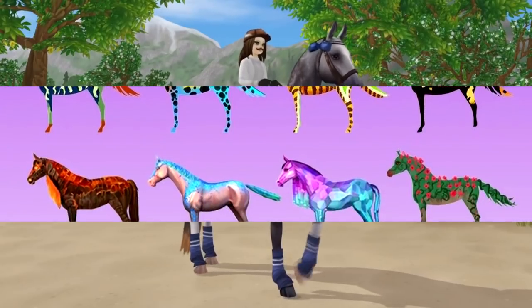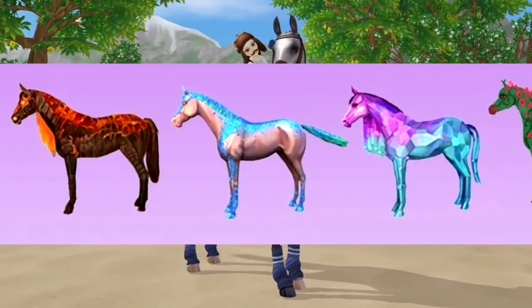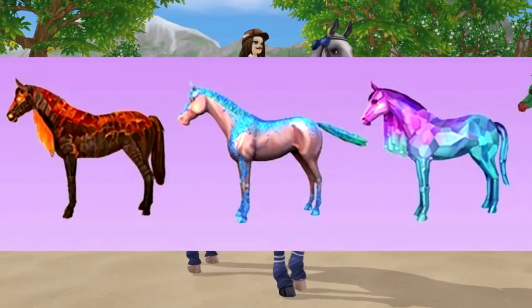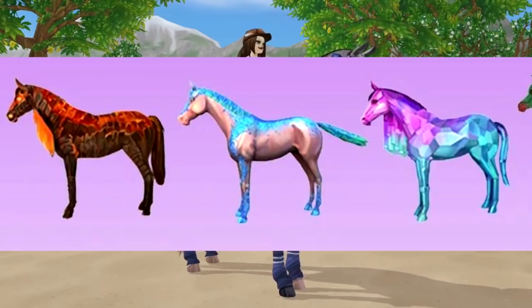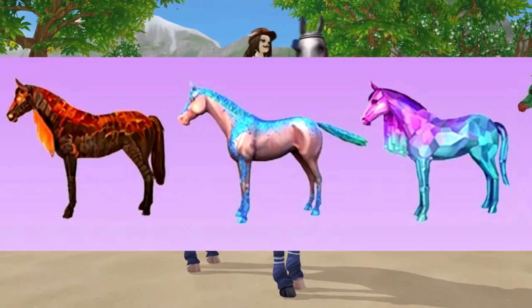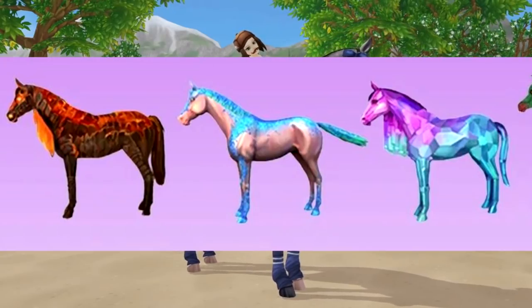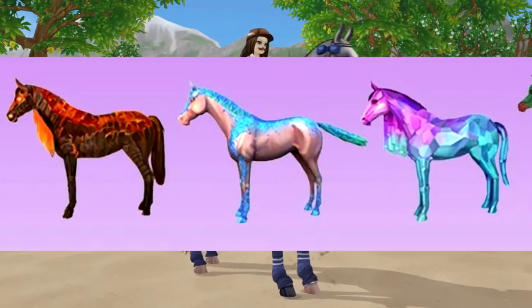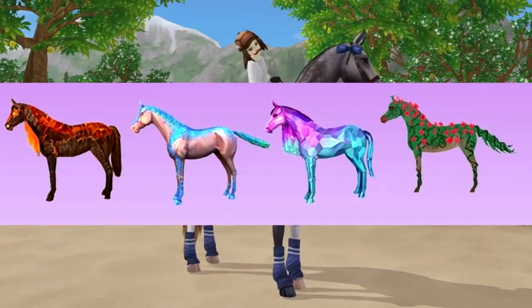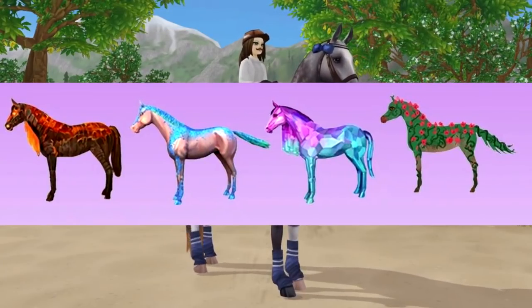But these last four I think look really cool, especially the first three — they look the most detailed and have the highest chance of actually being added to the game. They're placed on an actual SSO horse model with all four legs. The first one is kind of like lava, or maybe gemstones. I actually like them quite a lot, especially the third one — it looks so cool. The last one looks like a rose, which I think is a cool concept.